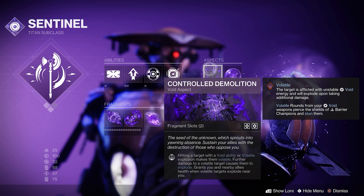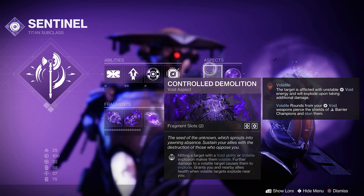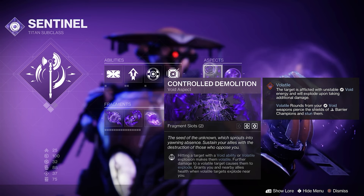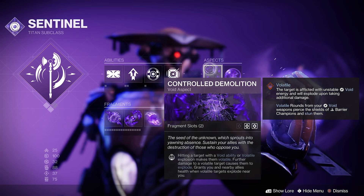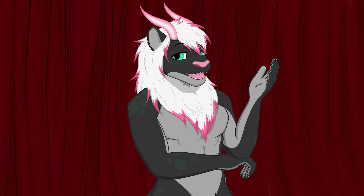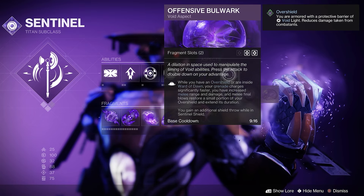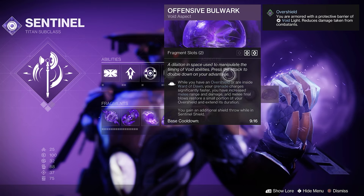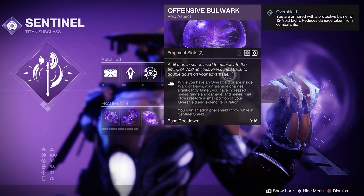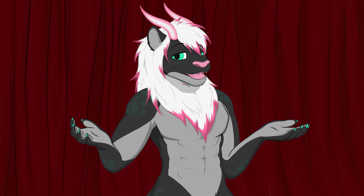For our aspects, first up is Controlled Demolition: hitting a target with volatility or a volatile explosion makes them volatile. Further damage to a volatile target causes them to explode, and grants you and nearby allies health when a volatile target explodes near you. So our explosions make explosions and they can heal you. Next up is Offensive Bulwark: while you have an overshield or are inside a Ward of Dawn, your grenade charges significantly faster, you have increased melee range and damage, your melee final blows restore a small portion of your overshield, and extended duration. So overshields give you buffs and more grenades.